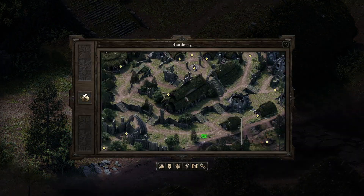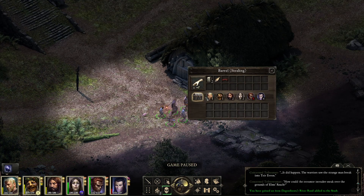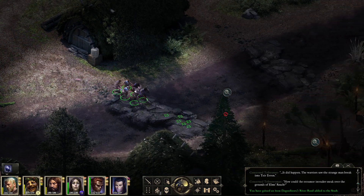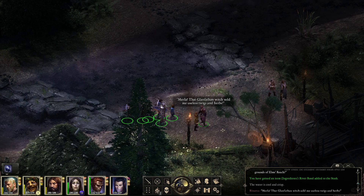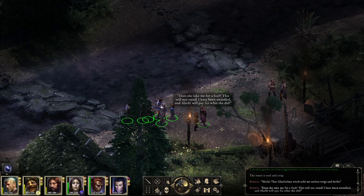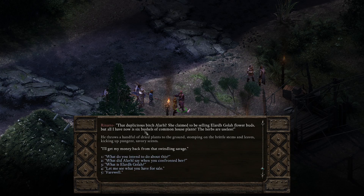We're just kind of exploring this area of the city — it's the only place we can access. We find a Valian man, Rinato, absolutely fuming with anger and pacing in tiny circles. He aims his rant at us: 'Have you come to trade with the savages? Learn from my example and take your business elsewhere! Liars, cheats, swindlers! That duplicitous witch — she claimed to be selling Elard Gola flower buds but all I have is six bushels of common house plants.'